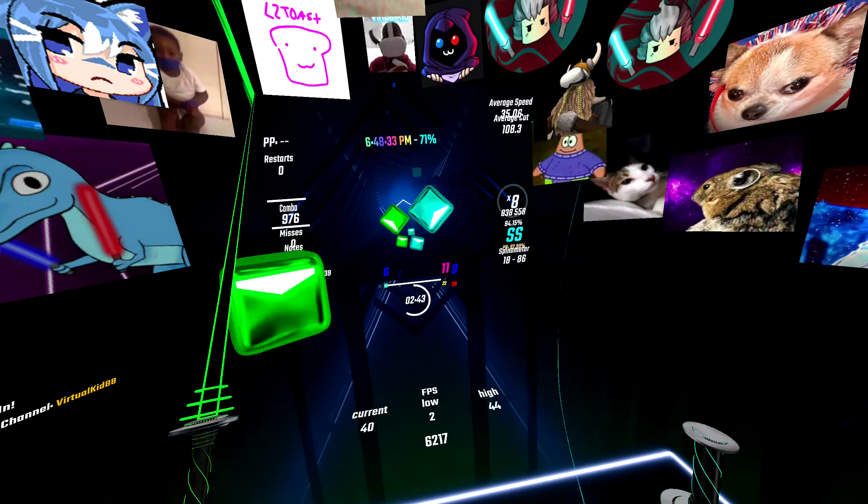And finally, the spinner. When the spinner appears, click and drag your cursor in circles rapidly. Easy!